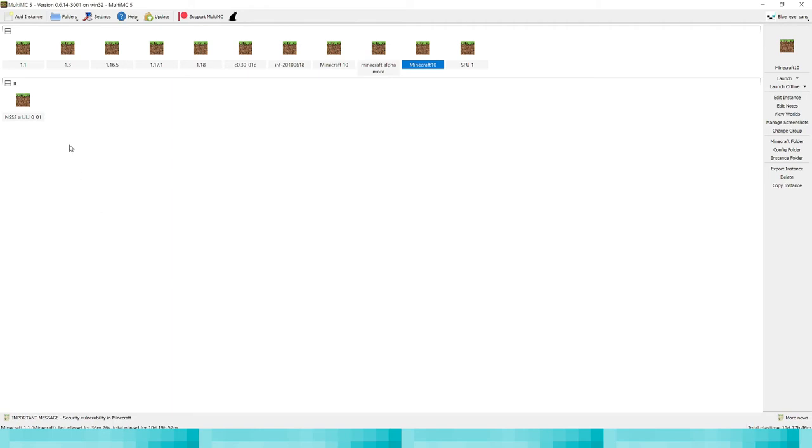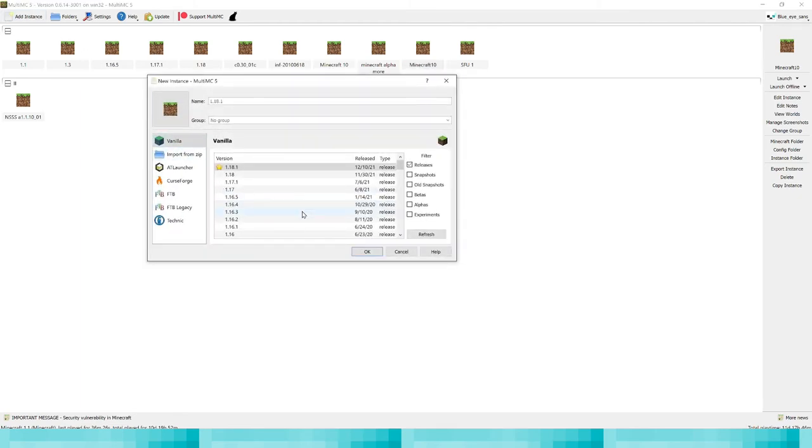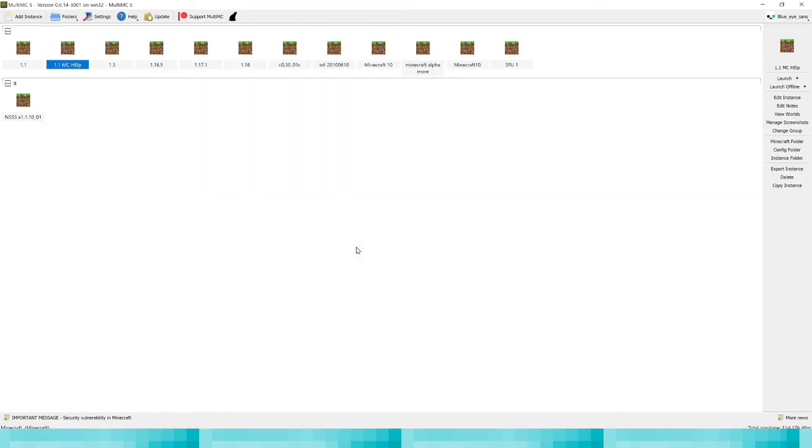Now it's time to show you how to create an instance. Click Add Instance. Let's say you want to make a world in Minecraft 1.1 - that's a good reason. I'm just going to name it 1.1 MC. That's what I'm going to call this instance.